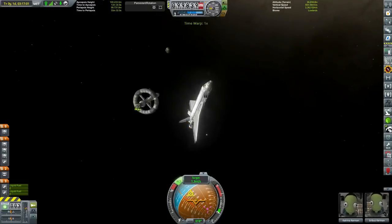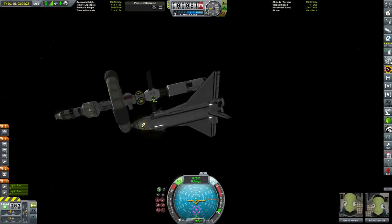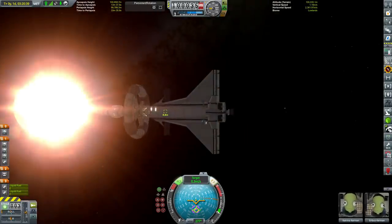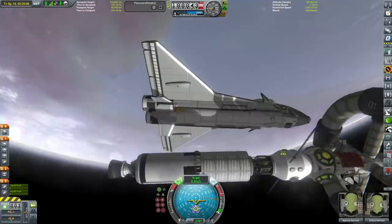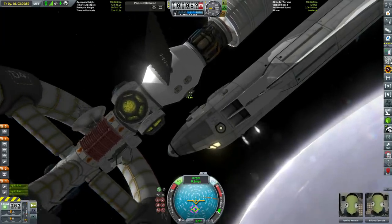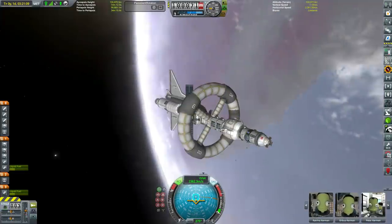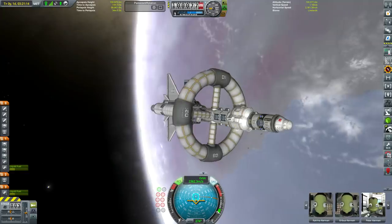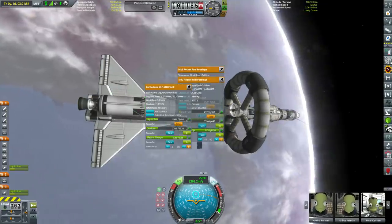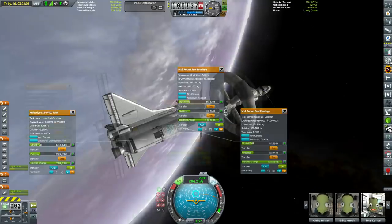We're going to be using nuclear propulsion - you saw we unlocked those big nuclear engines - but we are going to have to refuel while we're there. I know some of you are thinking 'how dare you refuel in situ,' but we're running a career mode, here to save money and get science and unlock a warp drive. It makes a lot of sense to refuel while we're out there. So we're going to be mining Valm, which is Pol, with its low gravity. We could probably do it without refueling, but I'd rather be safe than sorry.